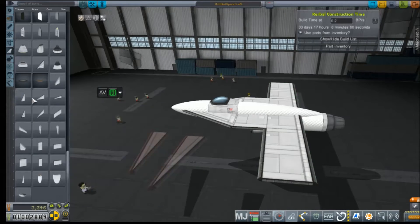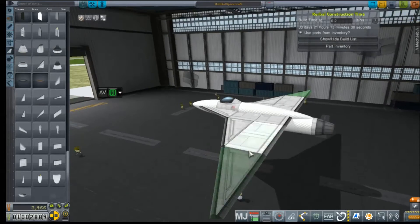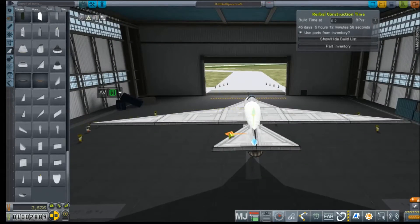Instead of building just an obscenely large aircraft, I decided to build one with a decent wingspan that we could tuck a lot of fuel underneath, and I decided to go with a single engine design this time for fuel efficiency purposes more so than anything else.